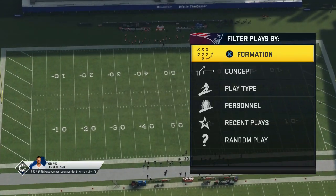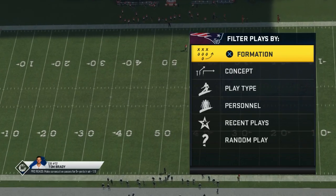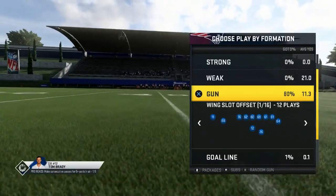All right guys, let's hop right on into it — the cover three beater, the one-play touchdown in the Oakland Raiders offensive playbook. The formation we're going to be working out of is Gun Tight Doubles and the play we're going to be using is Zig Under.